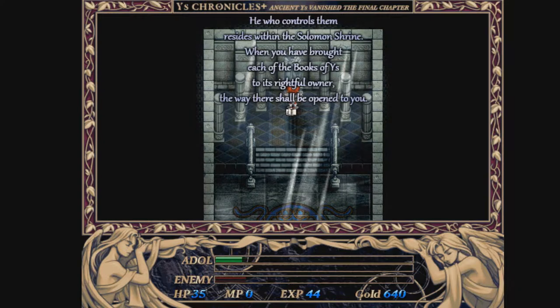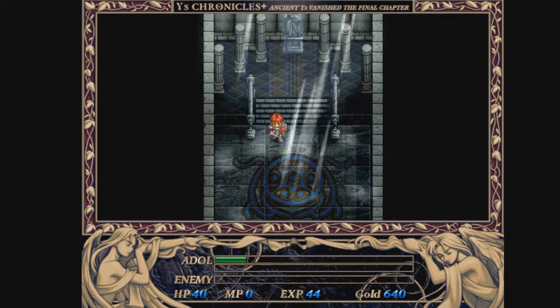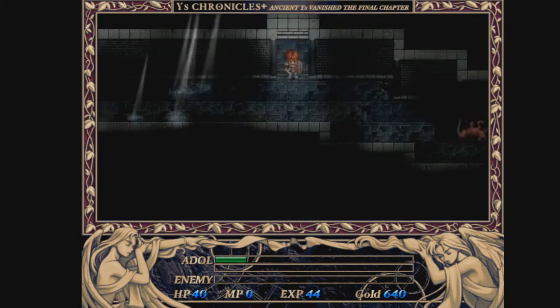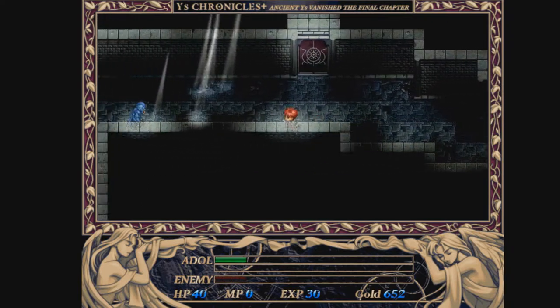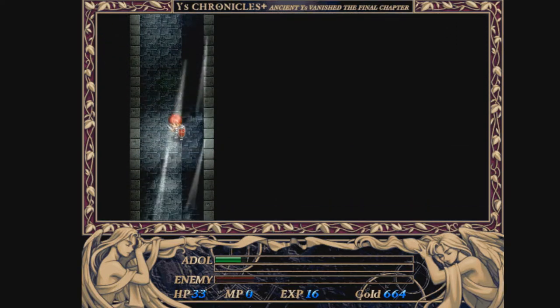Who controls them resides within Solomon and Ryan. When you have brought each of the books of Ys to its rightful honor, the way there shall be opened to you. Adal was bathed in holy light and his wounds were healed. Anytime you are damaged you can come to one of these sanctuaries in the dungeon - later on it's going to be useless, but anytime you are damaged you can definitely come here and heal up.